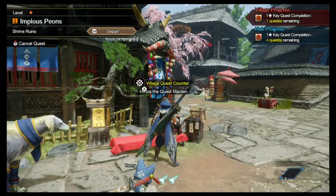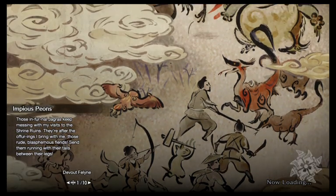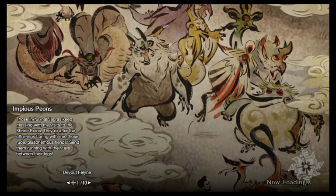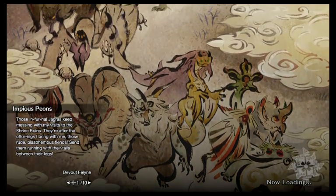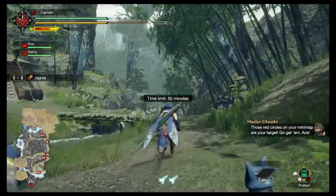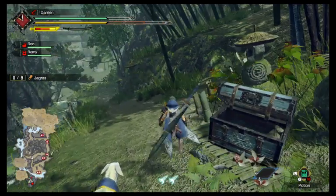For this one, we just need to slay eight jagras — should be easy enough. Those infernal jagras keep interfering with my visits to the shrine ruins. They're after the offerings I bring with me. Those rude, blasphemous fiends — send them running with their tails between their legs. And that's basically the quest we're doing. Luckily, the red circles on the map will tell us who we're hunting for.